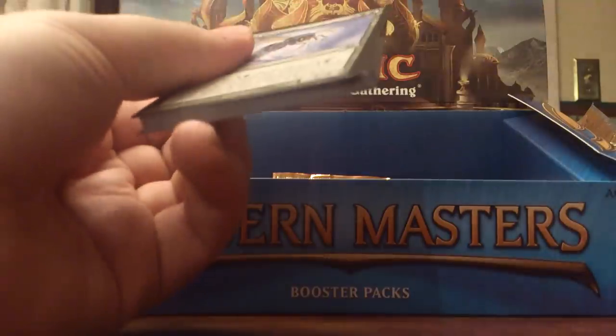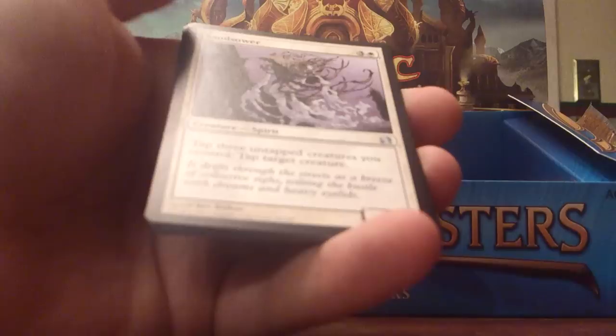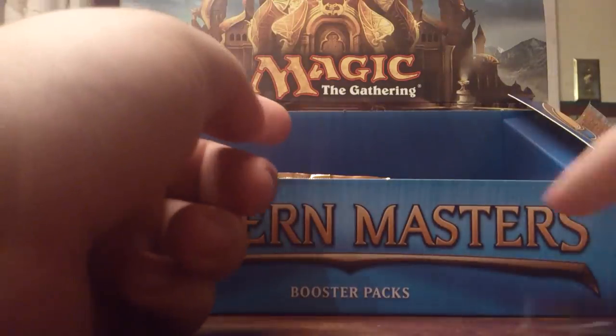I've lost count on packs. Giant Dust Wasp, whatever. Thundering Giant, Reach Through Mists, Erratic Mutation, Thalid, Test of Faith. Second Ethereum Sculptor — I'll take that. Molder Vine, Arcbound Worker, Rift Elemental — need that. Sand Sower, Spell Snare, Tromp the Domains. Rare is Cold-Eyed Selkie. Foil is Mirror Enforcer — yawn for days. Got a Spell Snare though, I'm pretty happy with that.